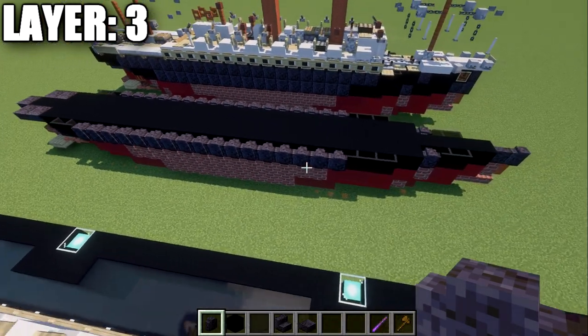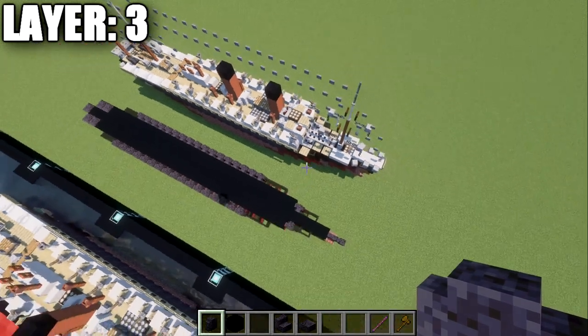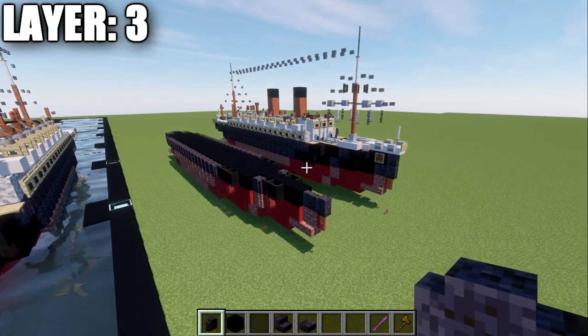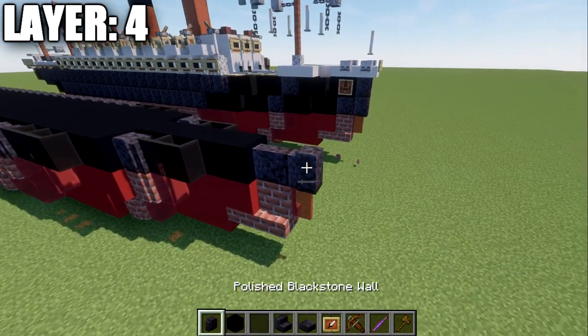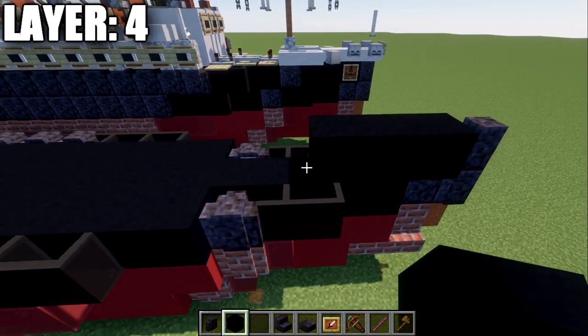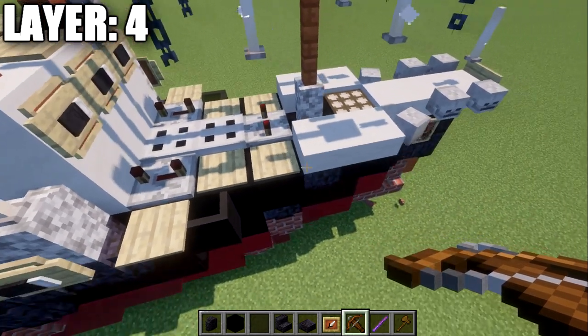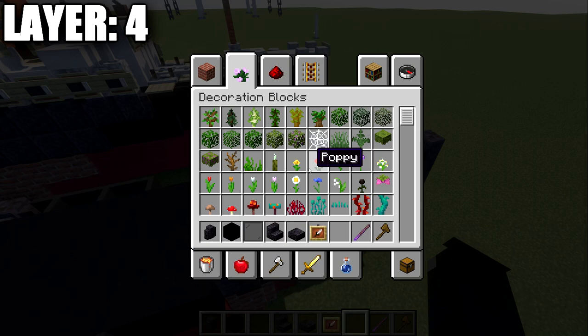Pretty straightforward layer. Here's the aerial overview from the top-down view. Moving into layer four: place a polished blackstone wall on the front and then three black concrete blocks back from that.